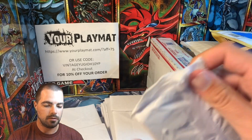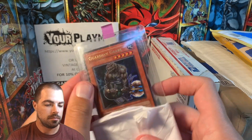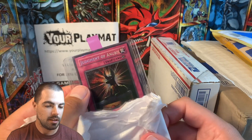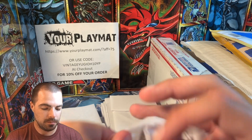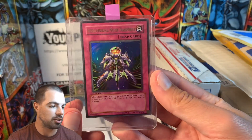There's a lot of old school goodies here — a lot of them. The pack job on this would be crazy. Ooh, there we go — Judgment of Anubis. Hard Secret to find in PSA 10 condition. And last in this set, we have an Interdimensional Matter Transporter.